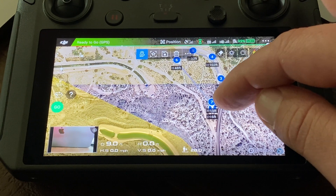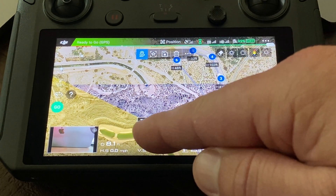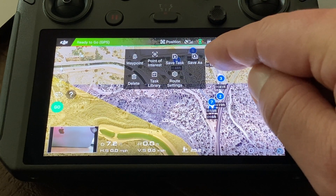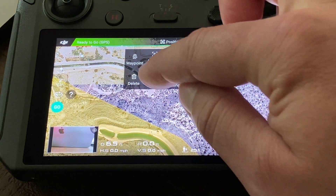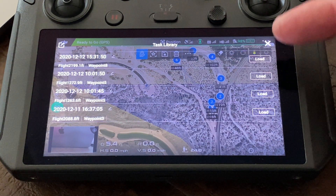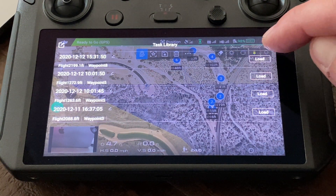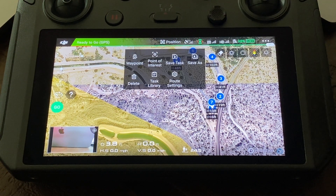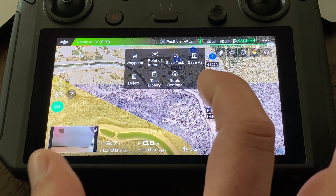Now what I can do — I saved it by hitting that. If I hit the little three dots, I can do Save As, I can save the task. I go to the task library and here are all my flight plans that I've built.